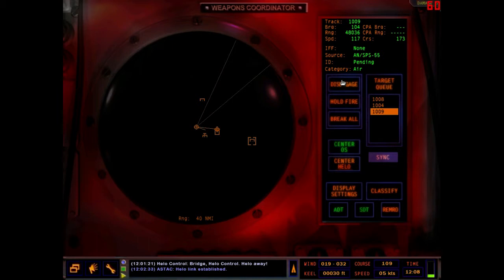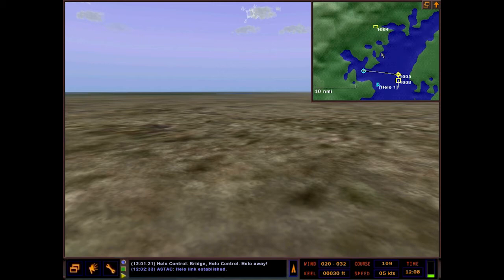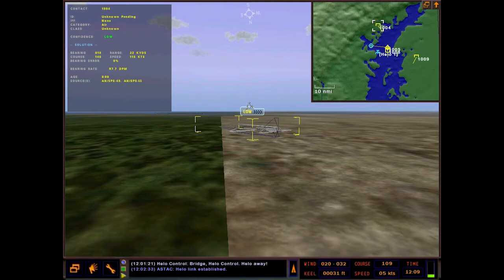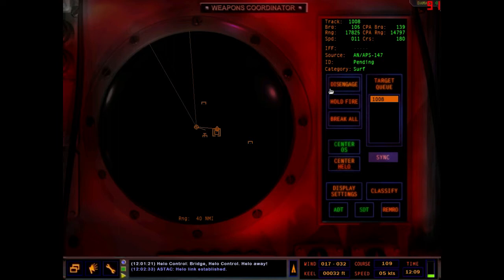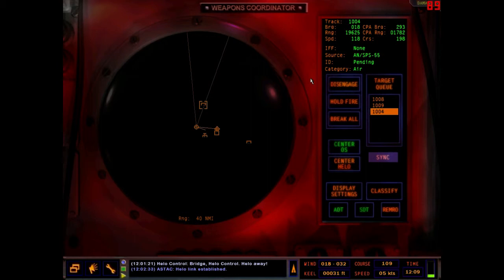We have two contacts — one is at approximately 25 nautical miles and one at about 30. They didn't quite follow their orders for the scenario. In my experience I have engaged something at 30 nautical miles, but it's generally accepted that the maximum range of our surface-to-air missiles is 25 nautical miles. We need to make sure they're in the target queue before we can launch on them.